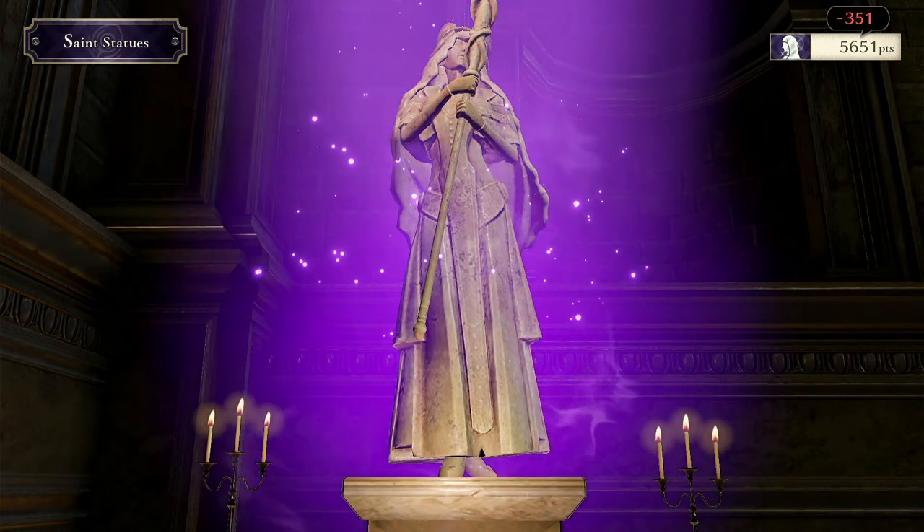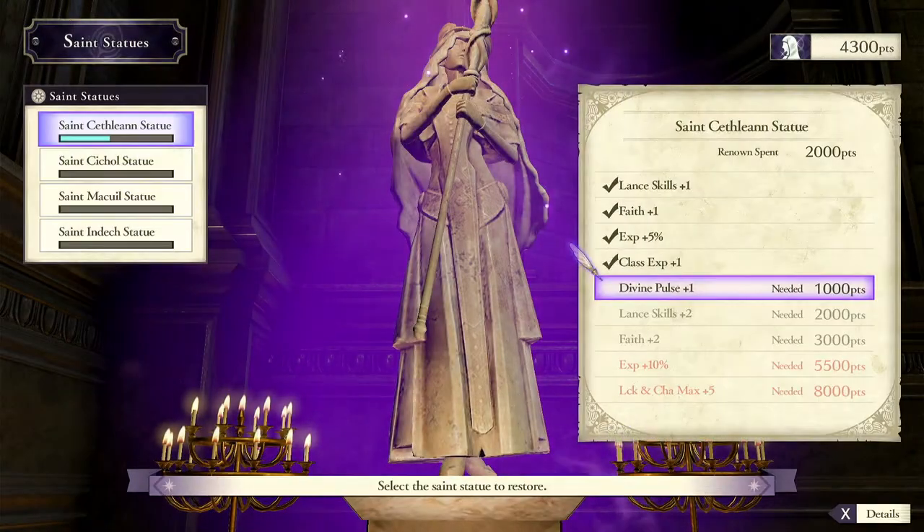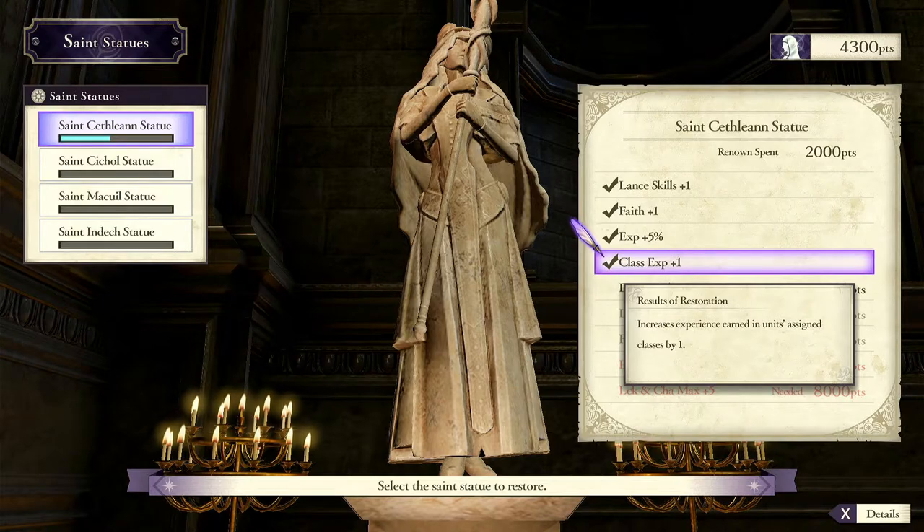So what does Class EXP +1 do? It doubles the amount of Class XP a unit gets during combat. So when you have a combat and you're going for a Class Mastery, instead of getting one Class Mastery point per combat, you now get two. This drastically reduces the amount of farming or grinding you'll need to do, and the rate at which a unit masters a class. It doubles it.